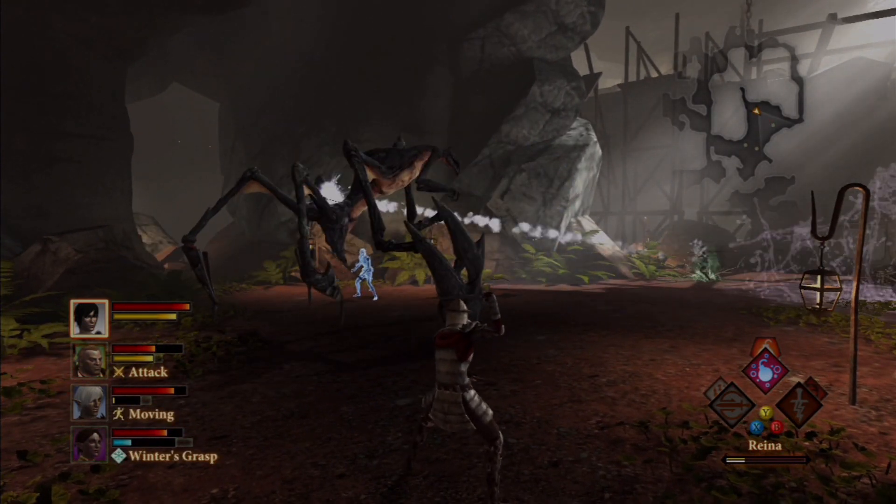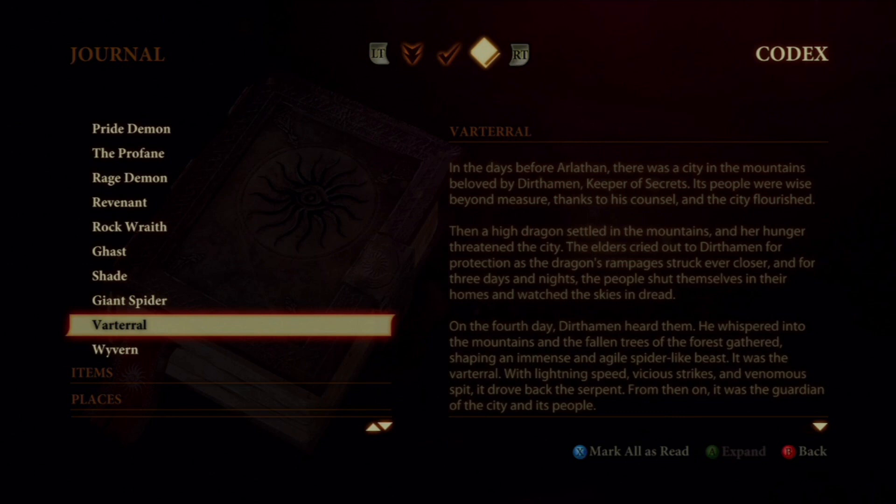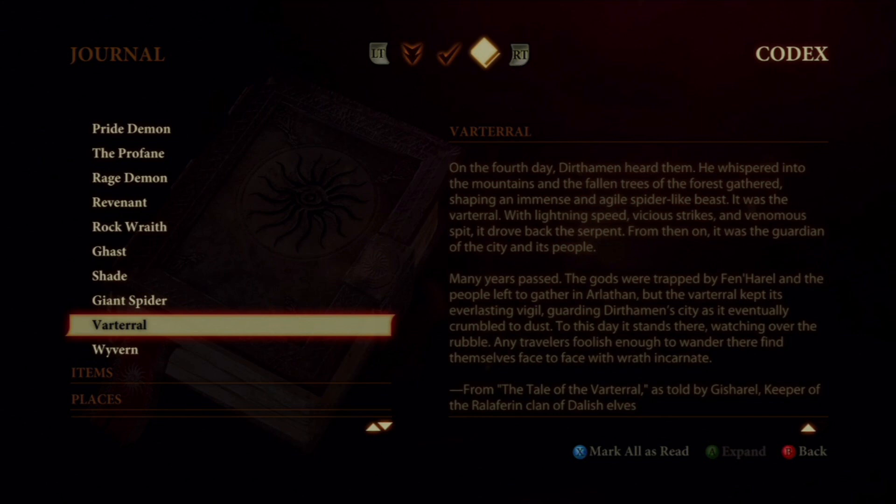Varterils are bound to defend certain places or objects. They do so even when the place is no longer standing. This Varteril was most likely protecting the mountain, as it did have historical significance to the elves. The tale is outlined in the Dragon Age II Codex, where it basically says that the first was created by Durthamin before the days of Arlathan, when a high dragon settled in the mountains near a city of his worshippers. The citizens begged him to protect them, and according to legend, he whispered to the mountains and the fallen trees of the forest gathered into shape — the Varteril. The Varteril battled and defeated the high dragon, and became the eternal defender of Durthamin's beloved city. Even after the empire crumbled and the citizens abandoned their city, the Varteril kept to its duty, and even to this day continues to guard the land where the city once stood.